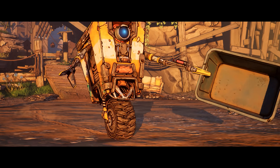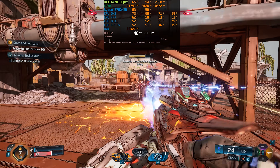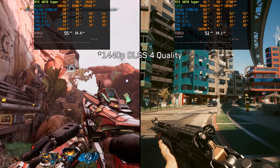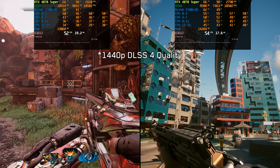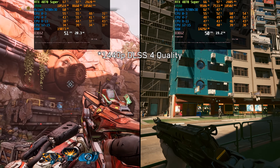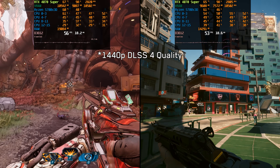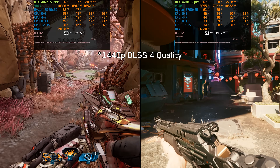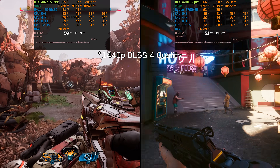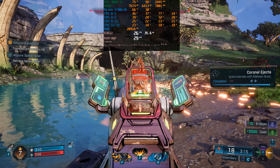This raises the question: why lean so heavily into these demanding features if the game isn't positioned to benefit much from them? Borderlands 4 is one of the heaviest UE5 games tested on this channel. For reference, Cyberpunk 2077 running with full path tracing and Borderlands 4 on the Badass preset show almost identical performance, which highlights just how demanding — or more accurately, how poorly optimized — this game and many recent UE5 titles are.